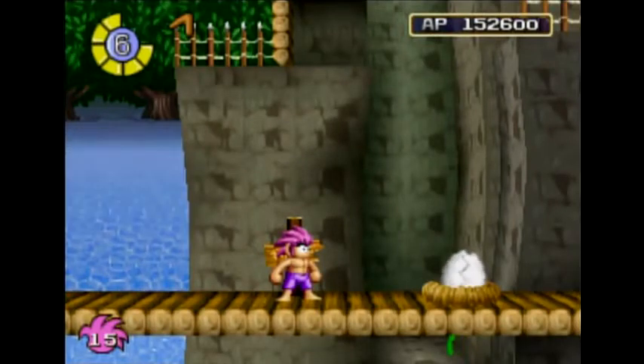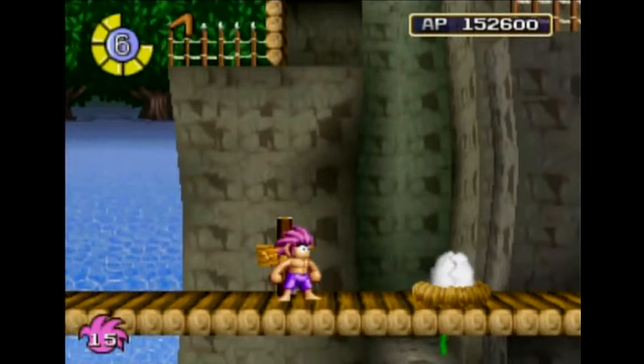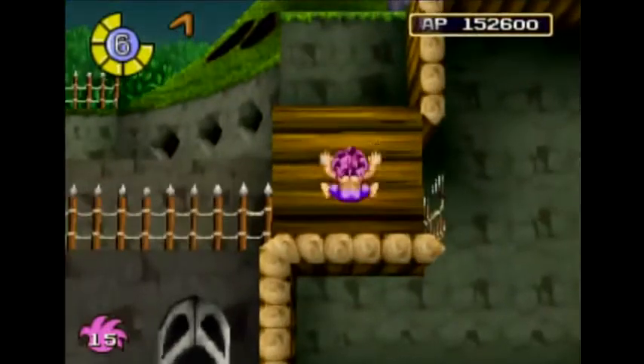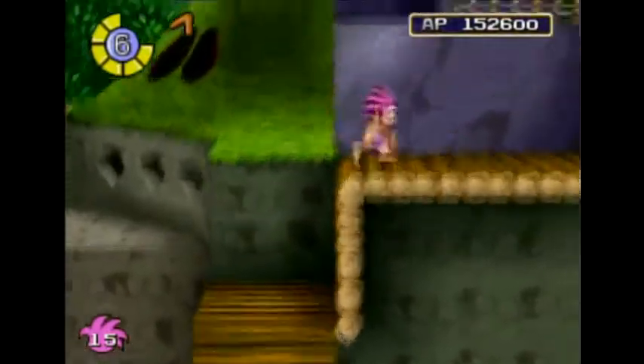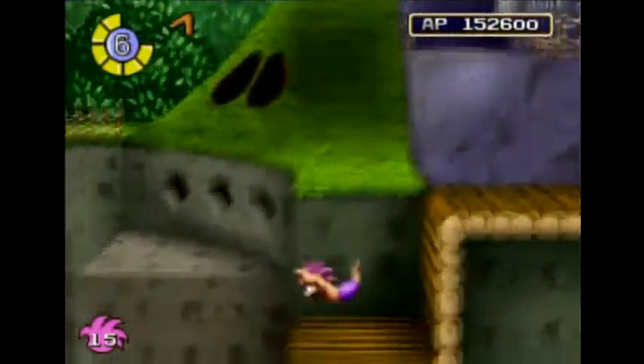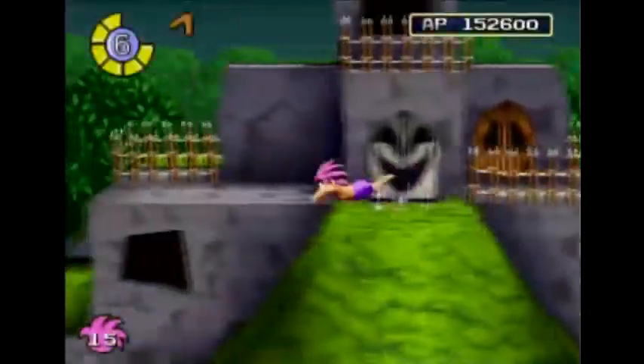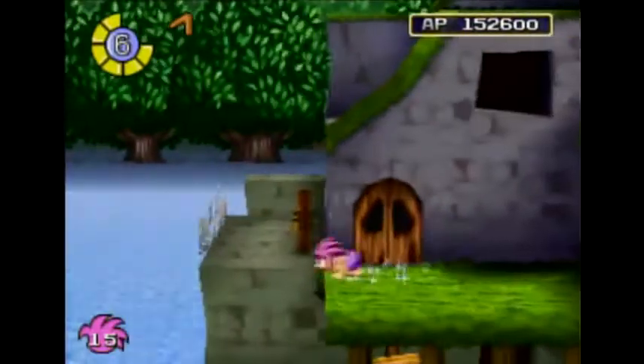Hello everyone and welcome back to Let's Play Tomba! Last time we left off we were exploring the Haunted Mansion, and off screen I found the locations to some of the items I was missing. Now let's see if I even remember where they are. Not on this side of the mansion — it was actually on this side. Heading over, and it was in a room I completely missed.